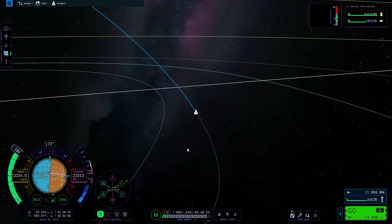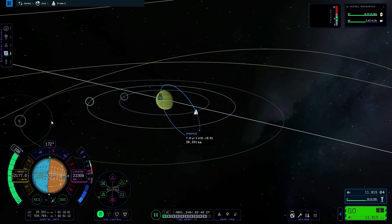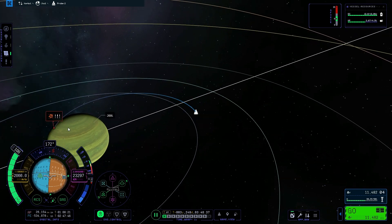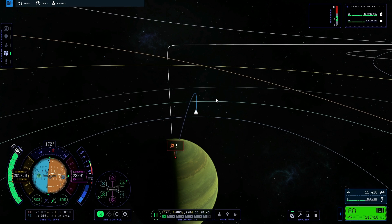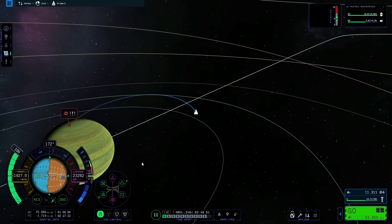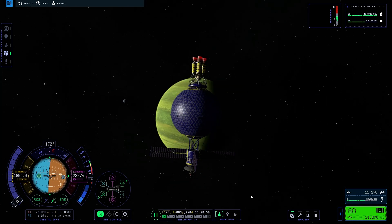I'm going to try to bring us down on this side where we'll have some sunlight — I want to go in where it's bright enough that we can see. There we go. The game says 'you're going to crash!' I know — that's my plan. I'm crashing on purpose for science. We could go in at the North Pole there and see what the North Pole looks like. Let's do that. I'm going to cut the engines. For science, everybody.